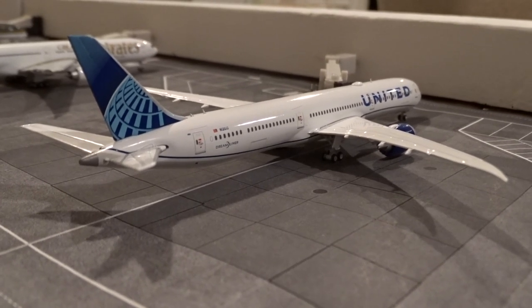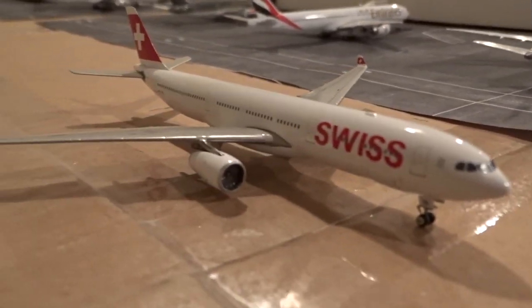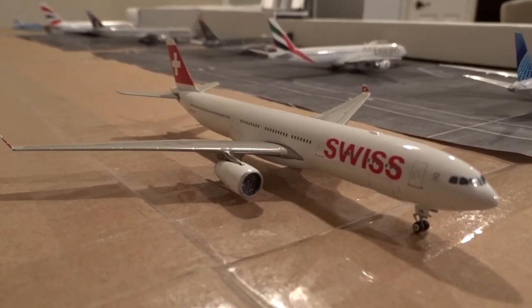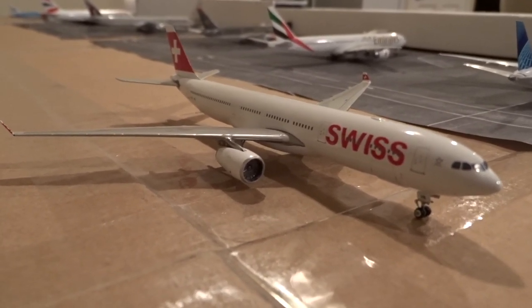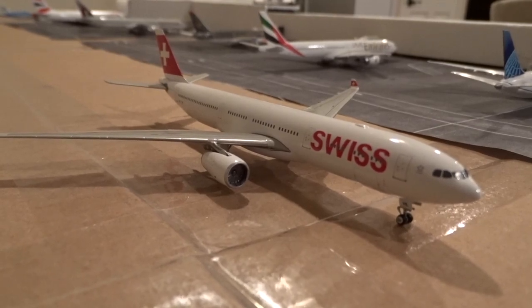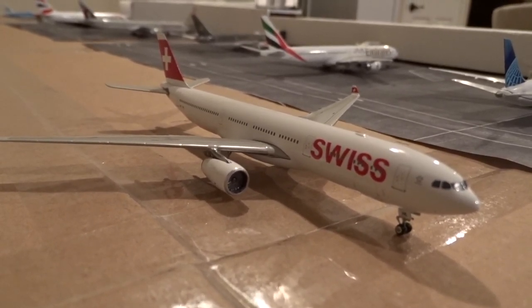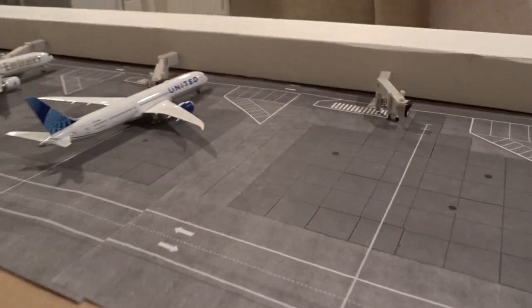The United 787-10 is here from Frankfurt as flight 906 — just offloading bags and passengers. Taxiing in for M24 is the Swiss A330-300. They should be switching back to this by the end of the month — currently it's the A340-300 — but by April it'll be back to A330s and then the 777 will be coming back in the summer. This is here from Zurich as flight number 8, docking at M24.